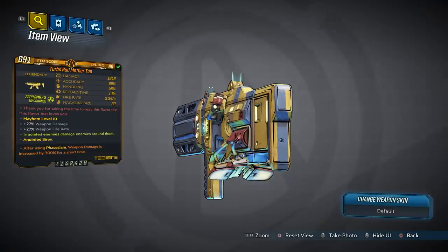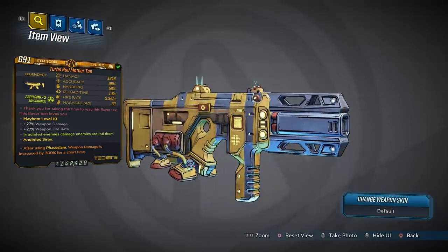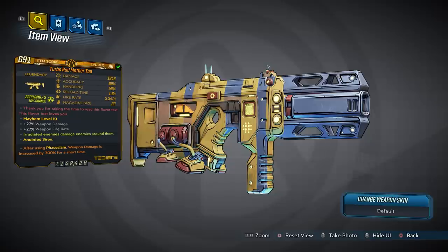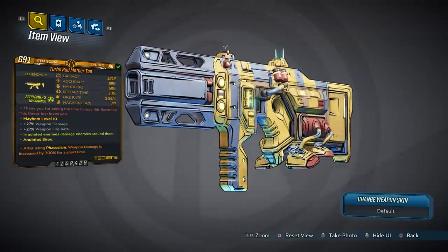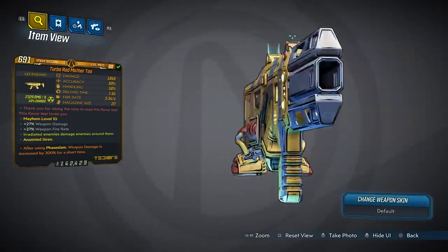The red text says: 'Thank you for taking the time to read this flavor text. This flavor text loves you.' I have no idea — maybe that's just a reference to mothers and how sometimes we're not as attentive to them as we should be. Otherwise, I don't think that red text has anything to do with anything in pop culture.